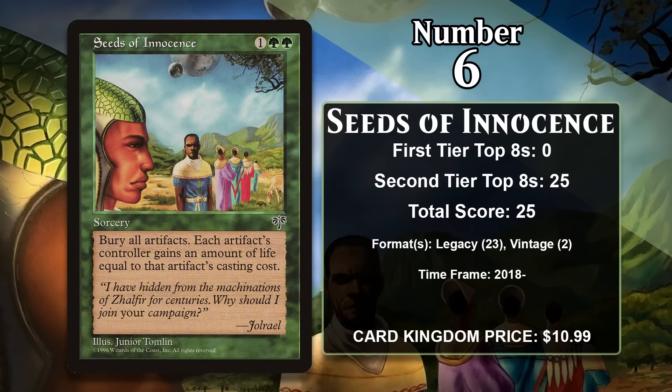At number 6, it is Seeds of Innocence. For 1 generic and 2 green, it's a sorcery that destroys all artifacts. The controller of each of those artifacts gains life equal to the total mana value of the artifacts they lose. This is the most efficient way to sweep the board of all artifacts, so even if it lets your opponent gain some life, it's a pretty attractive card in the right metagame. Legacy right now is the right kind of artifact-heavy metagame, so it sees significant play in the format. It also sees some more sporadic play in Vintage, and it looks likely to keep gaining points in the future.